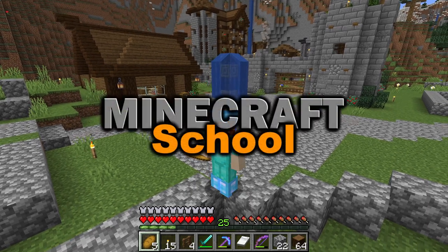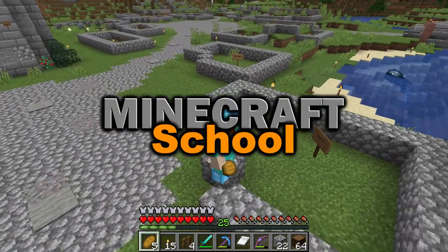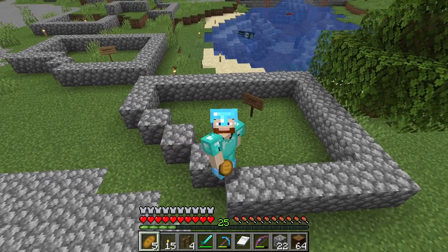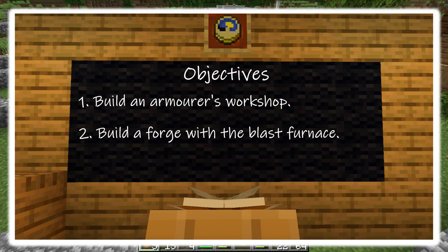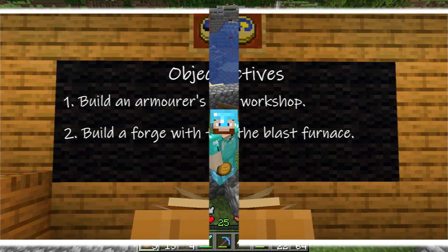It only makes sense to put weapons and armor near the entrance of our base. Today in Minecraft School, we're going to be building an armorer's workshop. Our objectives are: number one, build an armorer's workshop, and number two, build a forge with a blast furnace.